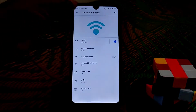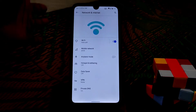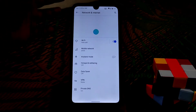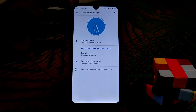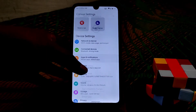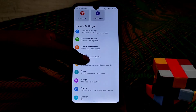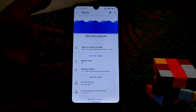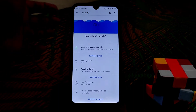We have that options here on the network section, and we have every single animation on different features like network, internet, connect, and device. You guys can see here the different animations — apps and notifications — everywhere you guys will get those animations.